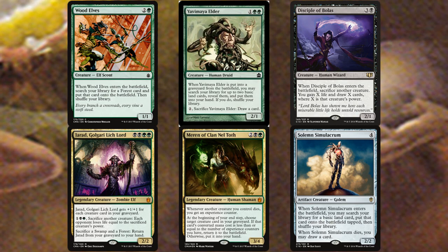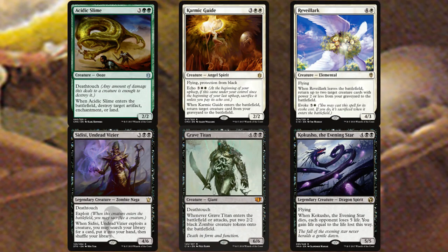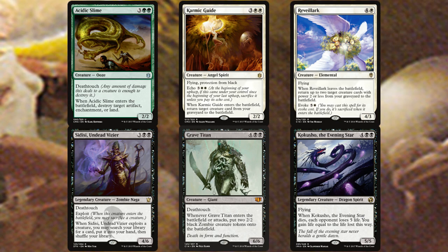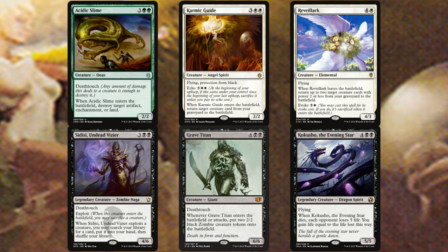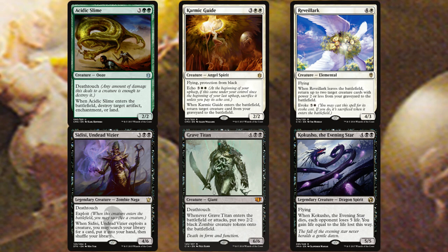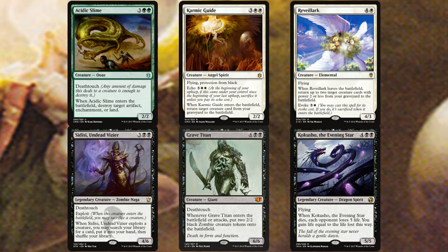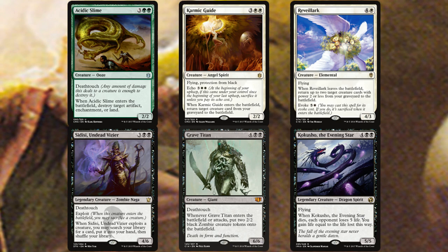Meren of Clan Nel Toth fits perfectly since creatures dying and coming back is the theme of the deck. Solemn Simulacrum is one of the best value creatures in any deck, especially with ETBs. Acidic Slime is like Reclamation Sage but can also hit lands and has deathtouch. Karmic Guide has protection from black and — more importantly — when you reanimate it, it brings back another creature, creating a chain. Reveillark pairs nicely with Karmic Guide and can recur other creatures.